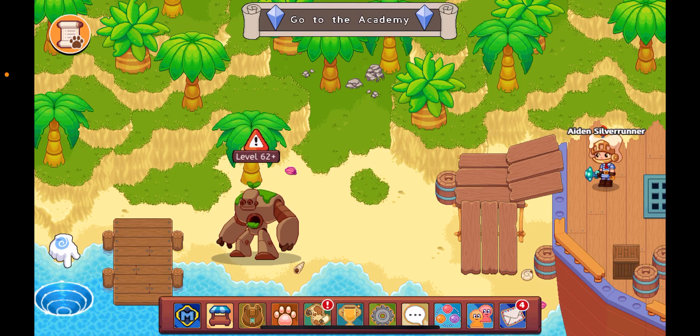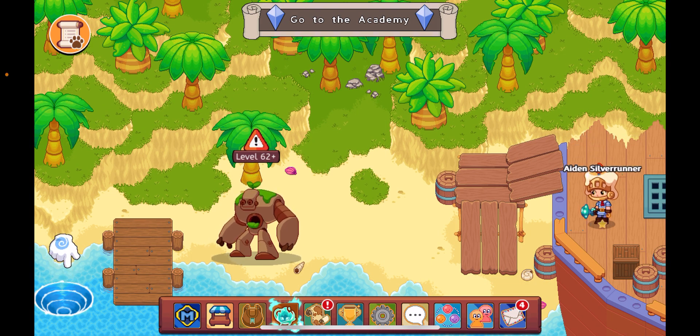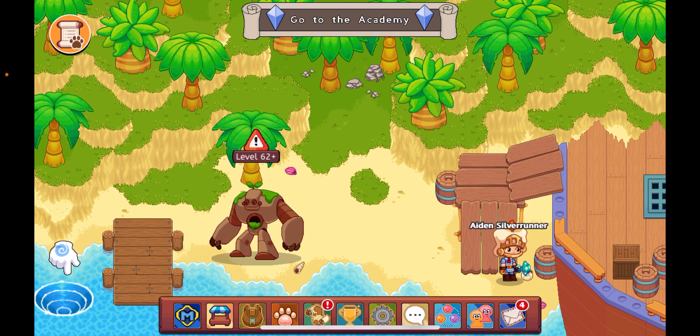Hey guys, welcome back to the channel, and today we have an insane new Mythical Epic in Prodigy. This is the Rhythroom variant, and it is the water element one, and it just looks really cool. I really thought that it was going to be Vegabloom, but it's actually not. So let's get into these really cool new Mythical Epics.